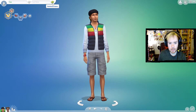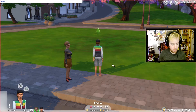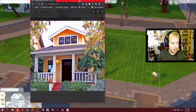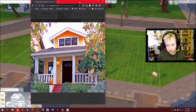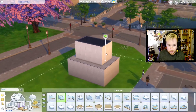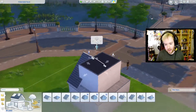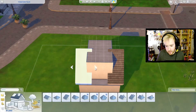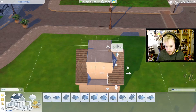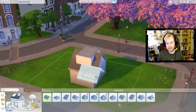We gotta slash that budget - we've got eight thousand. I've got an idea of what I want to do with this house. I'm gonna try and build something little and cute and yellow. Okay, that's not a lot of money left over. This is gonna be such a small house. It's a budget house, we're going for cheap here, not fancy. I think I'm gonna have to make it bigger for it to work.